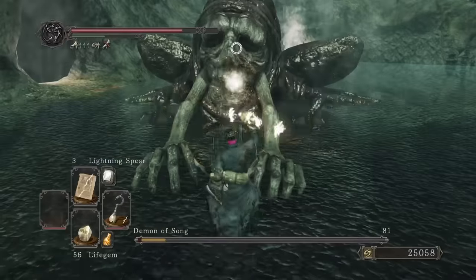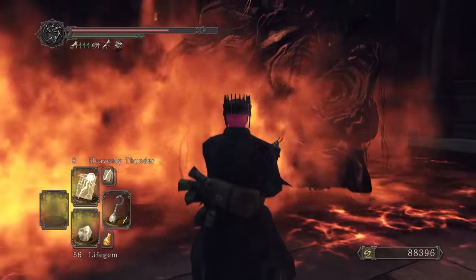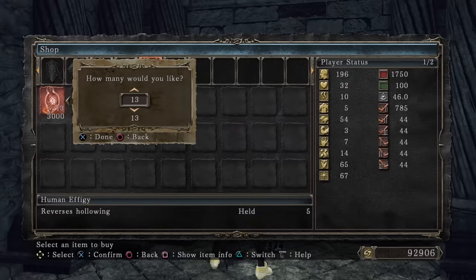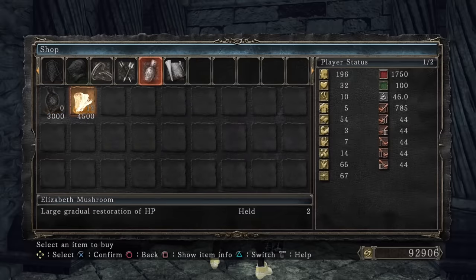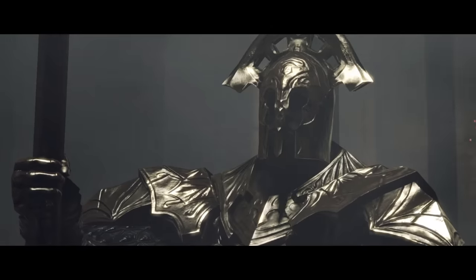You wanna hear my next joke? Demon of Song. That's the joke. I'm already sick of this guy and we're not even halfway through. We buy Effigies and Elizabeth Mushrooms from Agdayne and we can finally use Blinding Bolt as we've got 65 Faith. I guess we can test it against Velstadt and see if we can ring his bell.